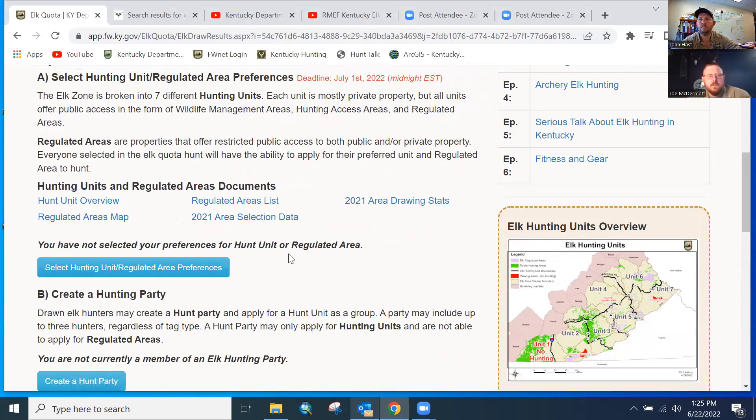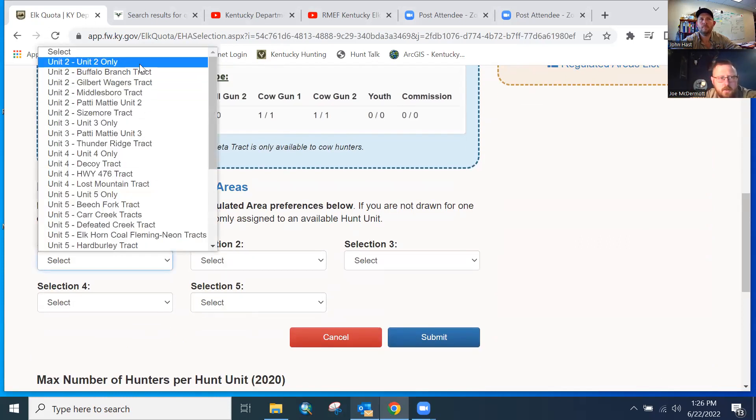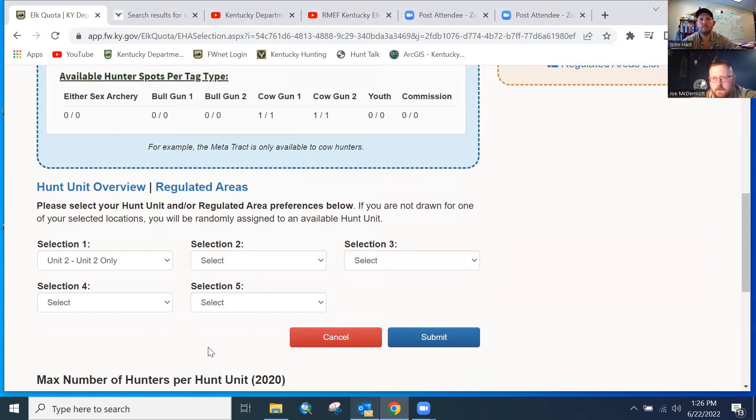The only other thing to mention on selecting hunting unit and regulated area preferences: you cannot pick anything more than once. If I pick Unit 2 only for my first choice, you'll see it's no longer an option for my second choice — so you can't waste your selections that way.